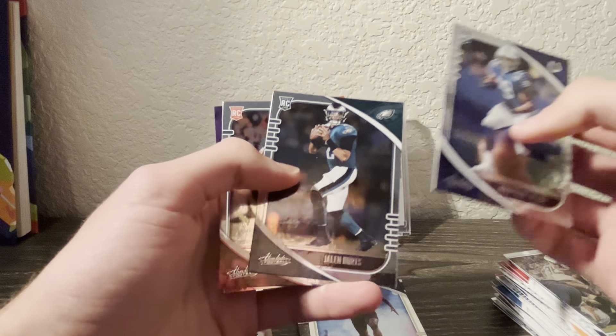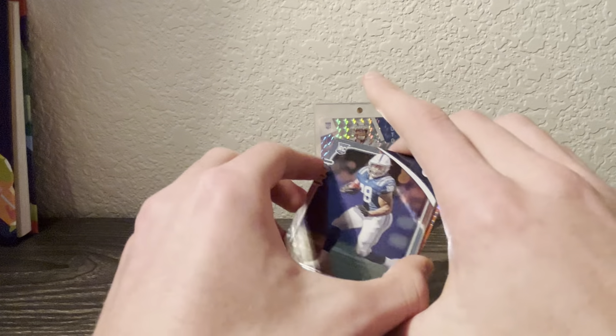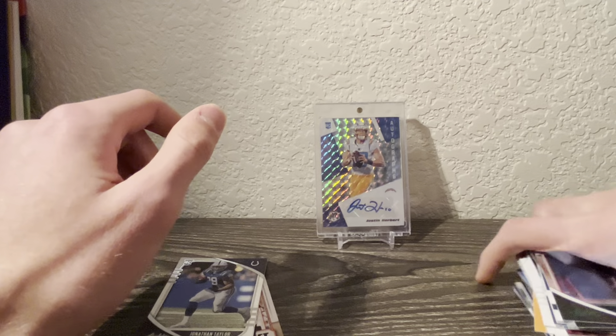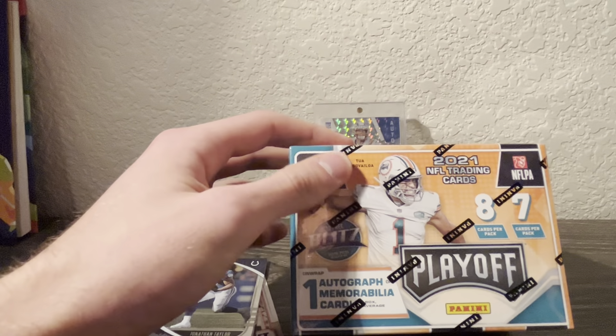So we got the Taylor, the Hurts, the Burrow, and then the numbered Dalvin Cook. Pretty solid blaster box there. Now let's move these cards to the side as we get into our last box of the Super Bowl opening - we got Playoff.